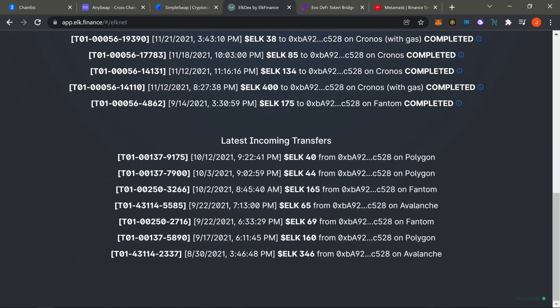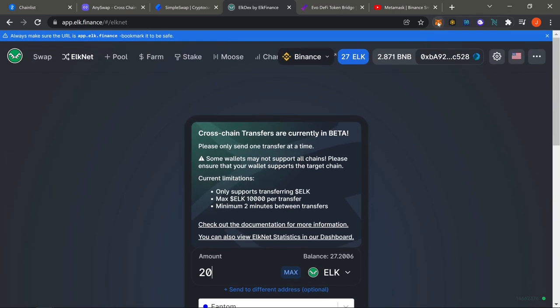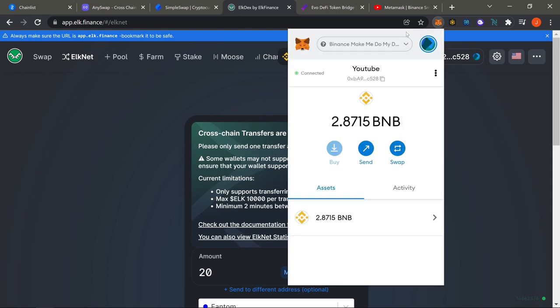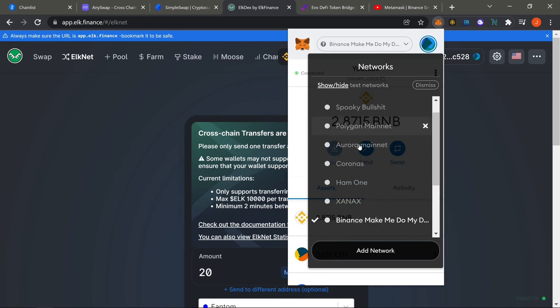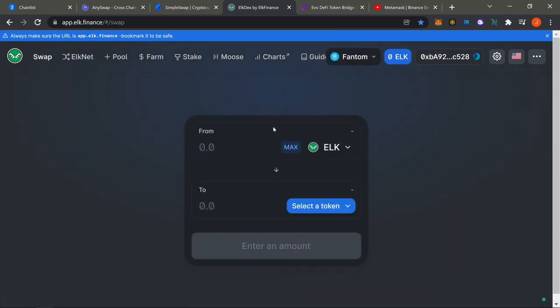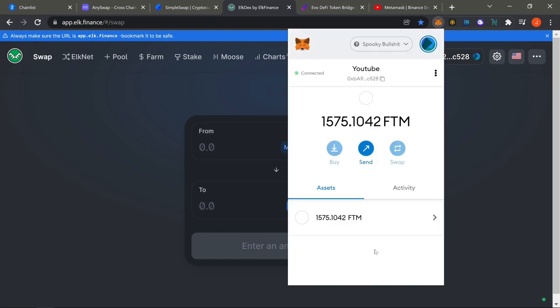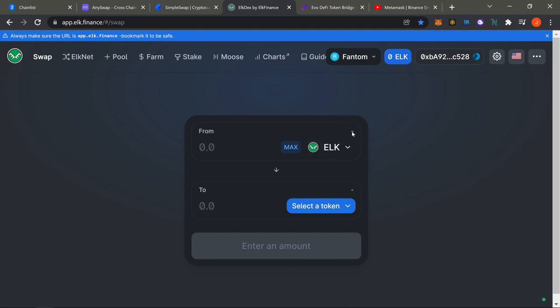After hitting Transfer, just wait. Usually what I like to do is click up at the top and switch over to my Fantom wallet — mine is called 'Spooky.' Switch over and go to the swap side. Your ELK should appear there even if you don't see any confirmations. Once it appears, sell the ELK for more FTM. That's it — you bridged your BNB funds over to Fantom.